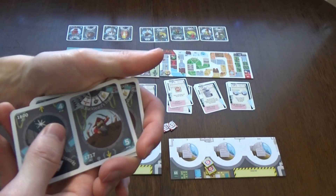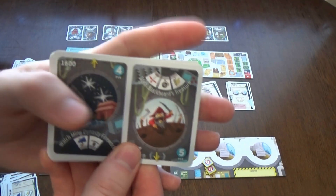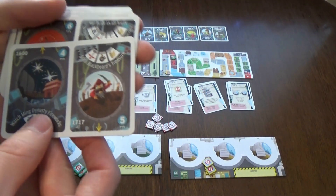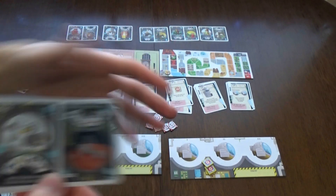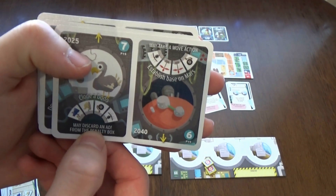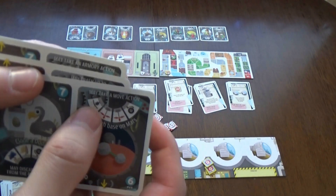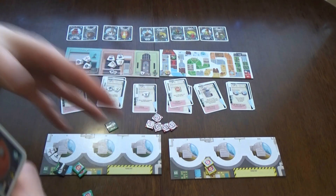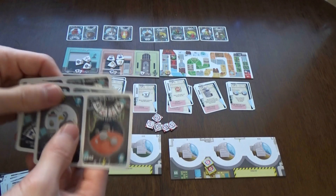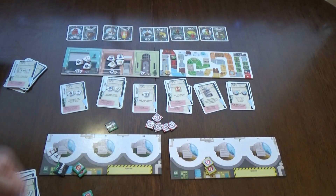There are also future location cards alongside the past locations. Future locations are really cool because when you launch a ship there you get both points and an action - for example, discarding an ad token from the penalty box to reclaim lost points, or taking a move action without affecting your programming. That's basically how you play the game over three rounds, and whoever has the most points on the scoring track wins.